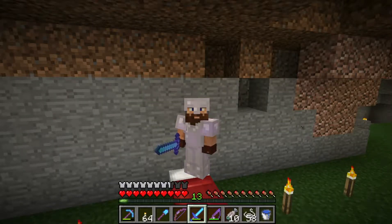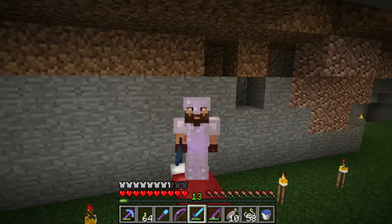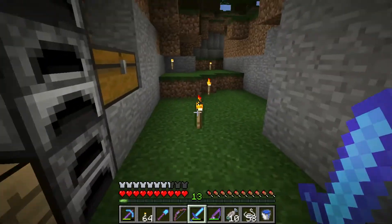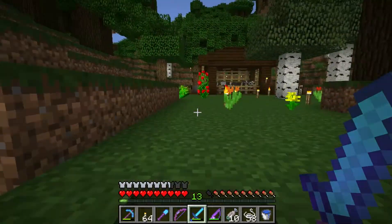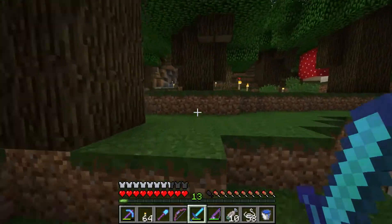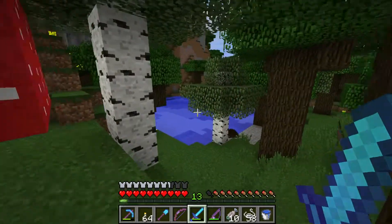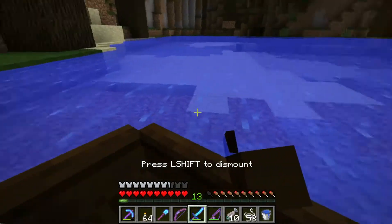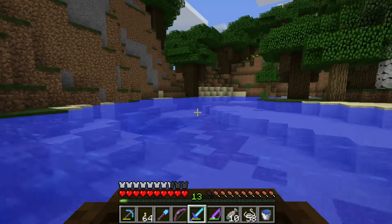Hello everyone, and welcome back to another episode of our Let's Play series. This is Diamond Lumberjack, and today we are going exploring. We need to find a desert so I can start getting TNT together so we can expand our cave. I'm thinking we're going to get on the old boat here and go past our spawner and just see what lies out there.